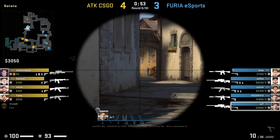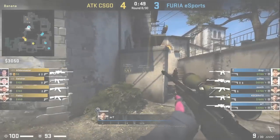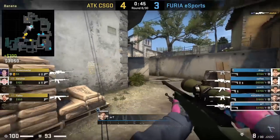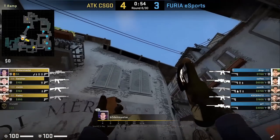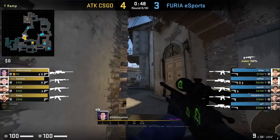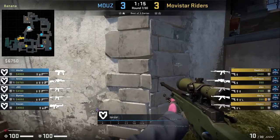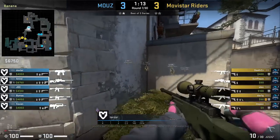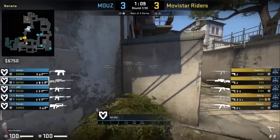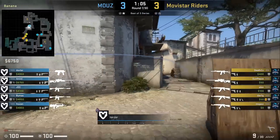Most of the time when Ts are retaking banana, they'll throw a flash in case an AWP is holding. Art gets flashed off the angle and knowing Bowden might peek after the flash, he jump-spots, drawing Bowden's shot, which allows Art to re-peek and kill him. Another way to force the T's AWP off the angle is to flash on contact, as Torzee does — though his flash doesn't go deep enough and he misses the shot.